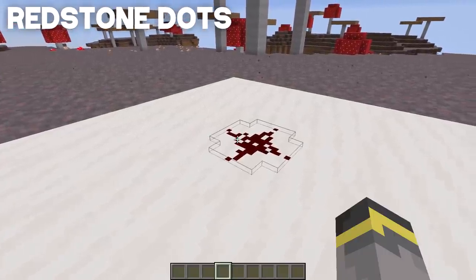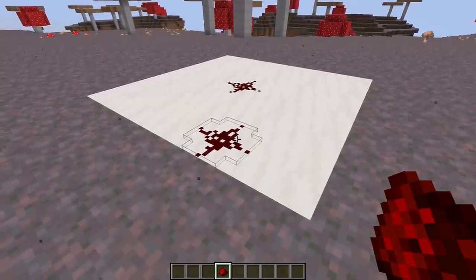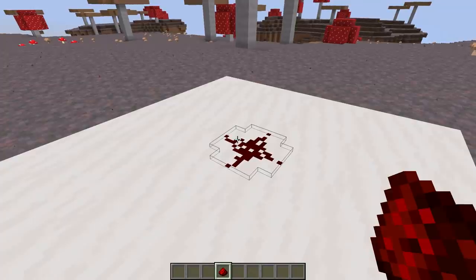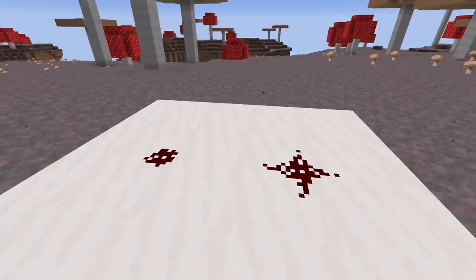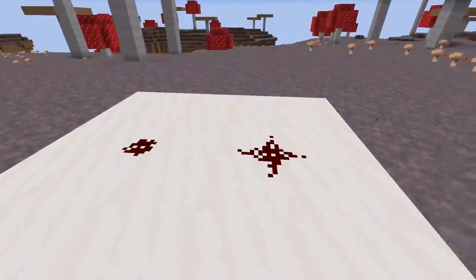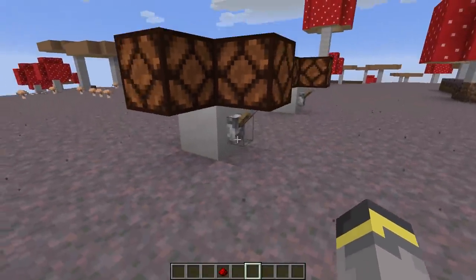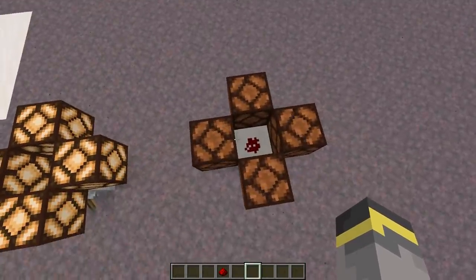Let's start today's breakdown with redstone — this is a change a lot of people are going to be happy with. Take a look at the redstone dust — that's how it looks when you place it down now. But as of this snapshot, players will be able to turn the redstone cross back into the redstone dot, just by pressing the use button on it.